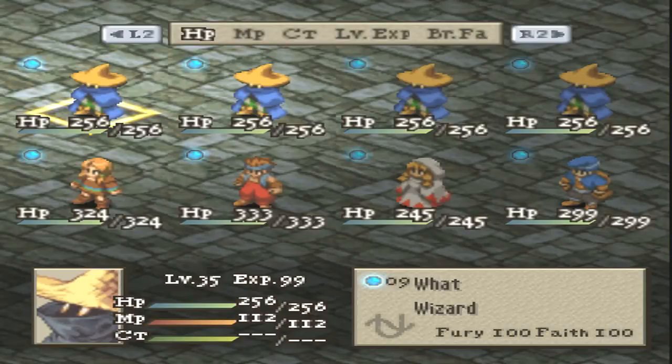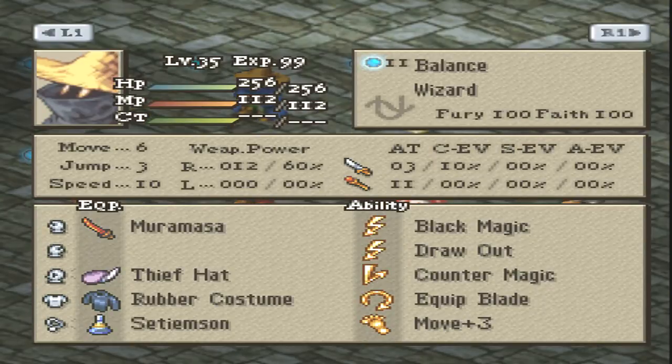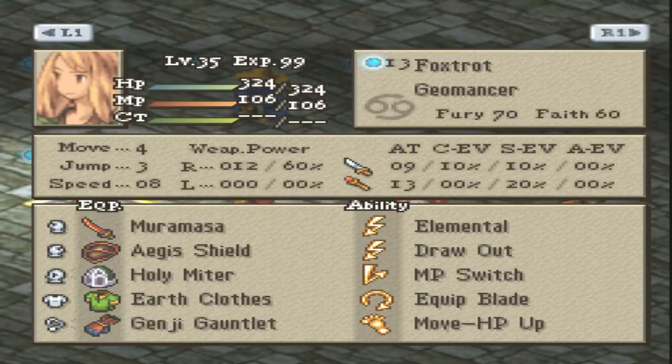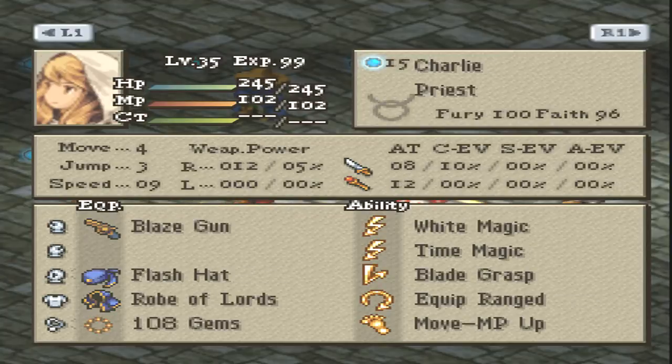Hey there ladies and gentlemen, welcome to this first match for the FFT AI tournament 2014 using my patch. To introduce the teams: we've got Heart Hunt on top and Two Dimes on bottom. For Heart Hunt we have What the Wizard, Is the Wizard, Balance the Wizard, and that's supposed to be a question mark but the game doesn't register that symbol. For Two Dimes we have Fox Strat the Geomancer, Uniform the Monk, Charlie the Priest, and Kilo the Chemist.